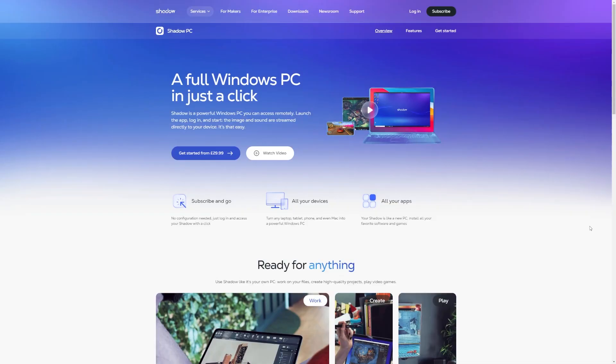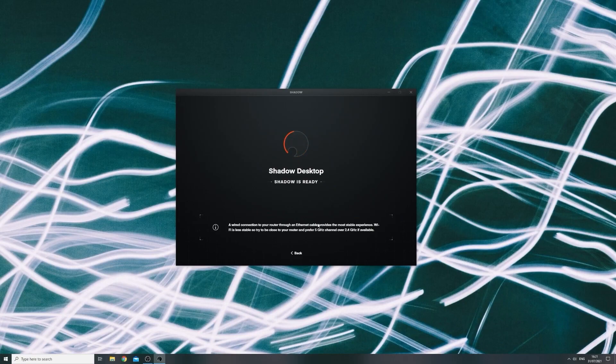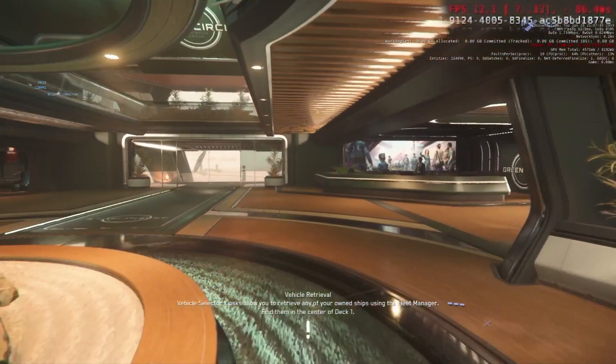Shadow PC's Power upgrade — is it any good for Star Citizen? We're talking cloud gaming. A while back I looked at the base model of Shadow; it was bad, it really didn't work. But is the Power grade a better option? You've got a faster CPU, faster GPU, and more RAM, so in theory there's a chance it performs better. I did some testing and I'll show you what we found out.